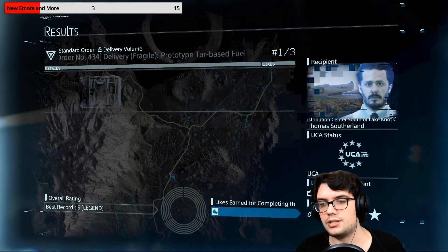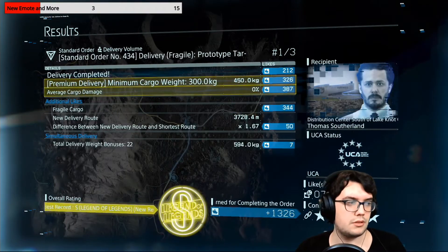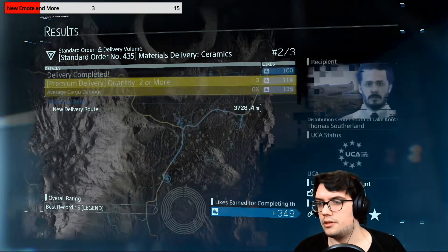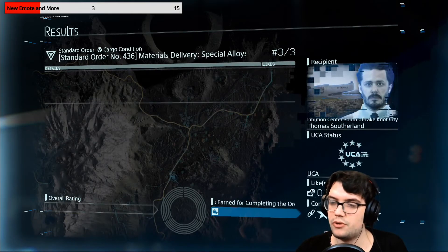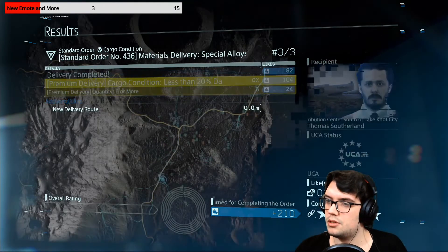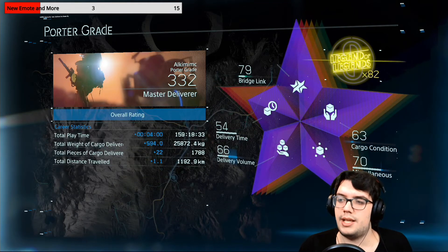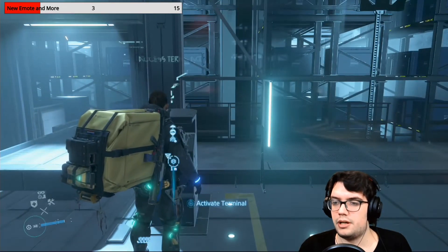434 — the rankings. S-rank, perfect. 435 — interesting, usually they go from higher to lower. Another S-rank. I need ceramics — I wish I had done this mission before. Do you know when I needed the ceramics? 436 — another S-rank, perfect. So far we know it's like 300 missions at least, because...